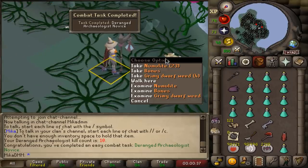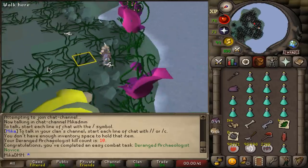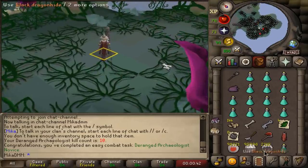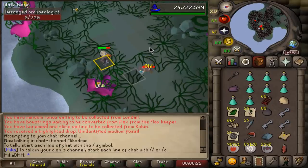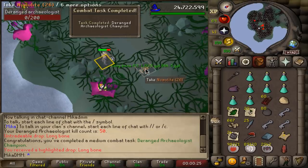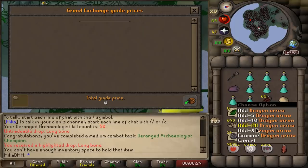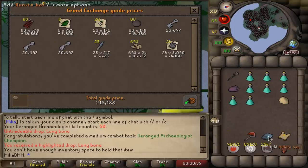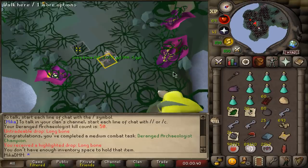There it is - the 10 kill count. I'm watching Borei on the side and right as I get it he screams. 10 KC, 40 to go. I had no idea I could get Elite Clue Scrolls from here. Another boss completed - that'll be 50 kills. Together I made around 200k and an Elite Clue Scroll because I didn't pick up everything.